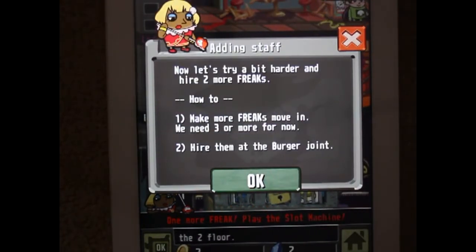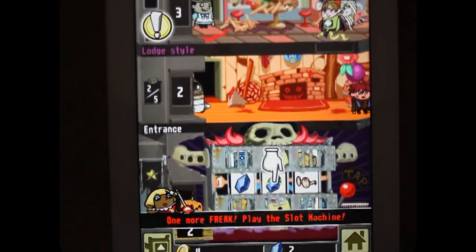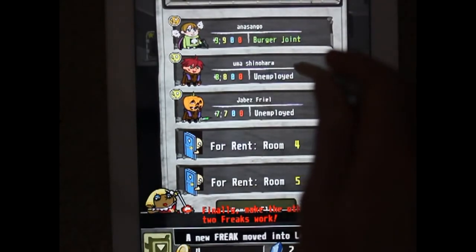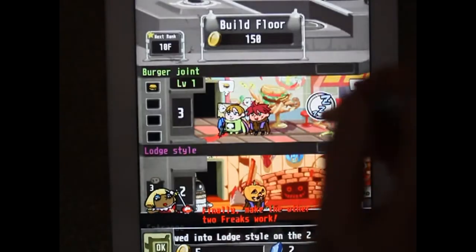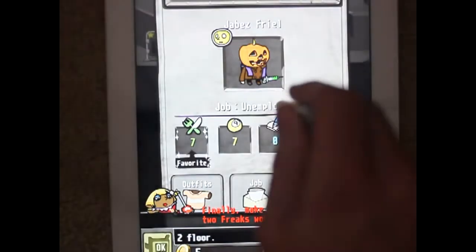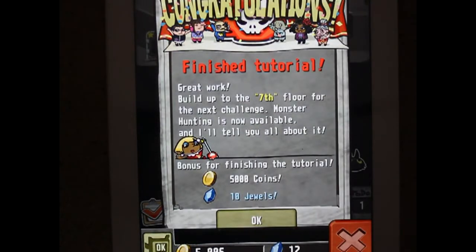Let's try a bit harder to hire more freaks - make more freaks move in, we need three, hire them at the burger joint. I have to play the slot machine, which gives me a different type of freak. Give them a job at the burger joint. Finished tutorial - build up to the seventh floor is the next challenge, and the hunt is now available. I've got ten jewels from finishing the tutorial. Hard currency, soft currency, coins.